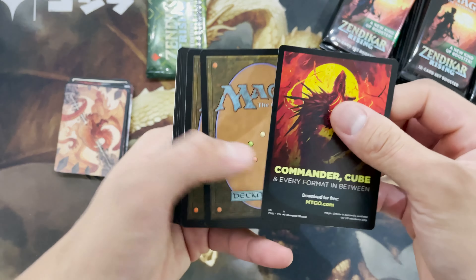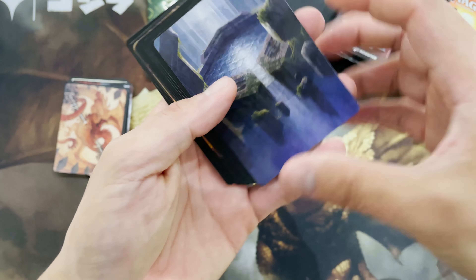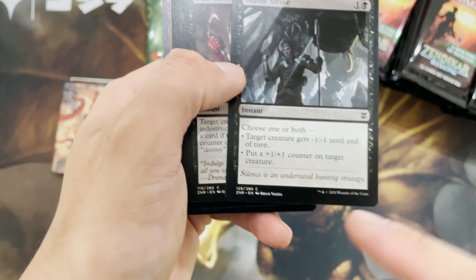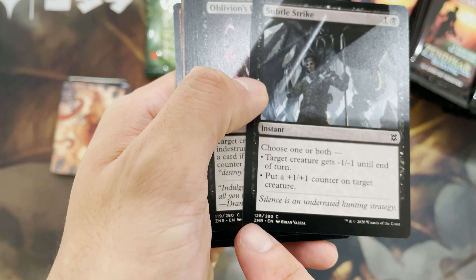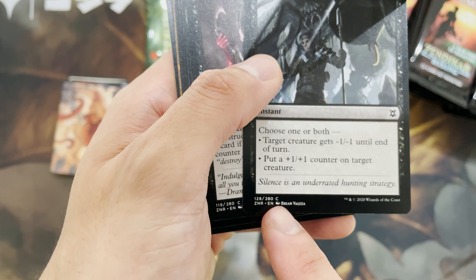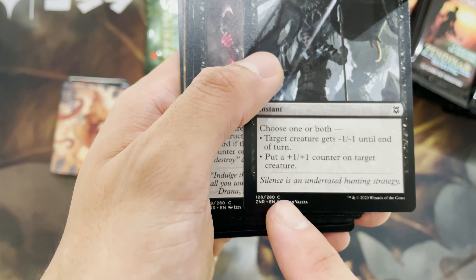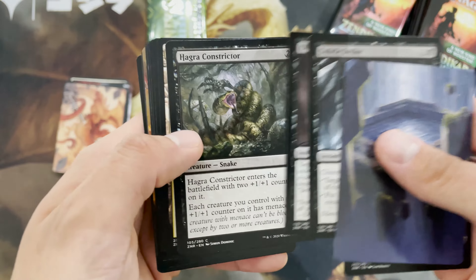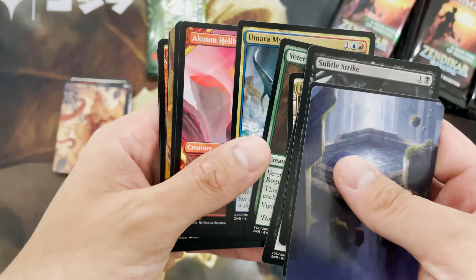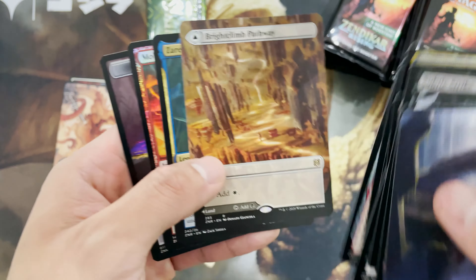What I mean is, let's say a card number like this — 128. So this one is up to 280, but there are cards that run beyond 280. So total, if you count all the set cards, that's actually... oh nice, halfway. I didn't know we can get extended art halfway lands here. Very nice, very good.